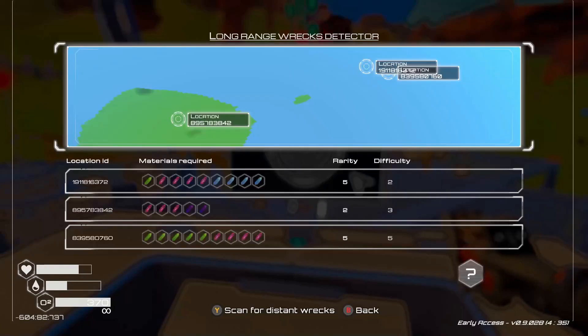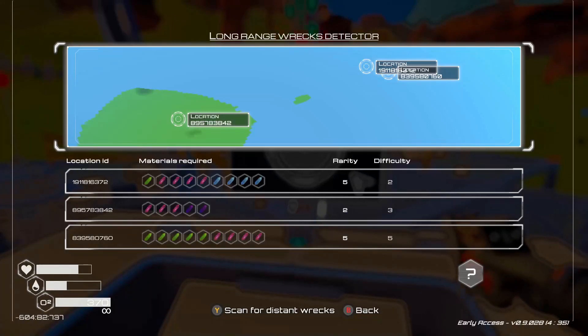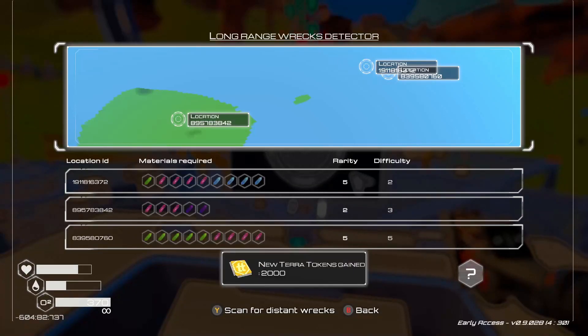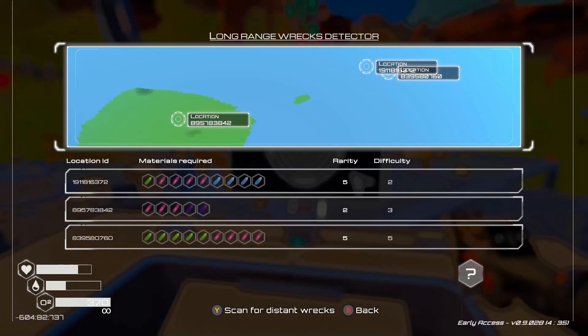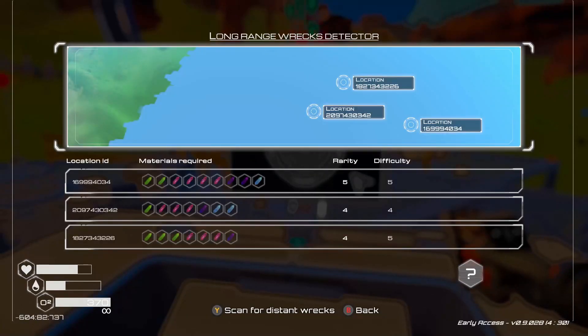I'm still trying to figure out how that works because I think it just varies. I would figure a five for rarity and five on difficulty would mean you're going to get better quality - look at the bottom one there where you need five greens and four pulsars. That would be a good one, but I just keep scanning until I find something good, and I've been doing the pulsar ones.